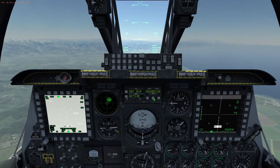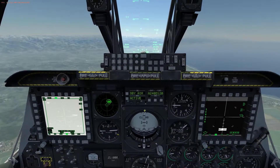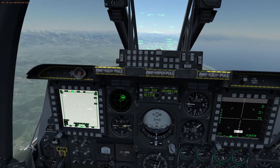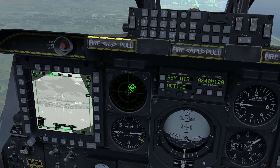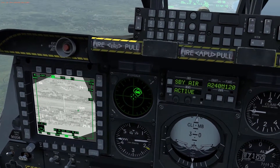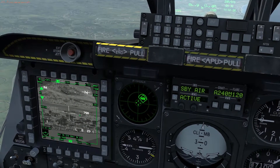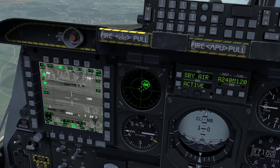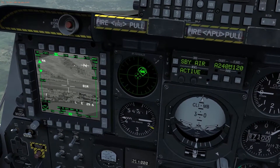The next thing you want to do is make your TGP the SOI and then slew your TGP and all your sensors to that SPI you just set. You can do that by pressing and holding China Hat forward long. As you can see, now everything has slewed to the airfield. Then press China Hat forward short and now you can zoom in and see exactly what you're looking at. You can also change the backlighting setting using the China Hat switch.